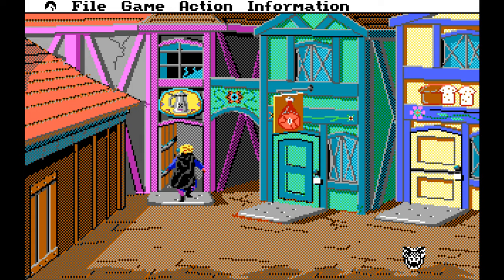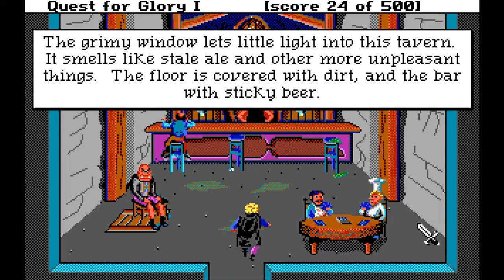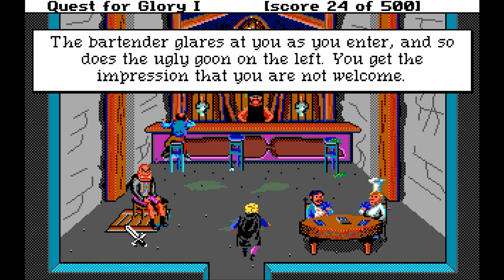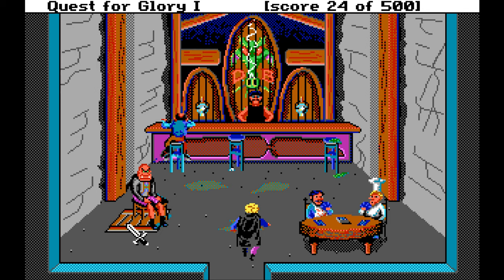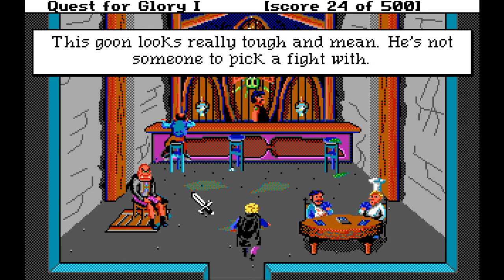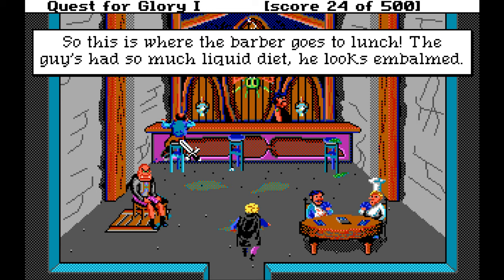So let's go inside the tavern. The grimy little window lets little light into this tavern. It smells like stale ale and other more unpleasant things. The floor is covered with dirt and the bar with sticky beer. Smoke appears to be rising from the center cask behind the bar. To your right, two gamblers are playing cards. The bartender glares at you as you enter, and so does the ugly goon on the left. You get the impression that you are not welcome. There appears to be a trap door beneath the goon, but he's blocking it very effectively. So this is where the barber goes to lunch — the guy's had so much liquid diet, he looks embalmed.